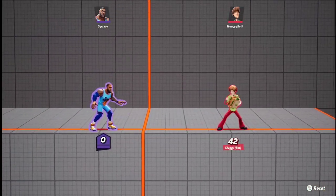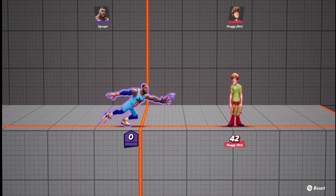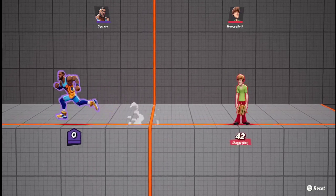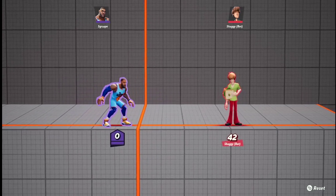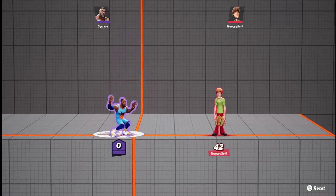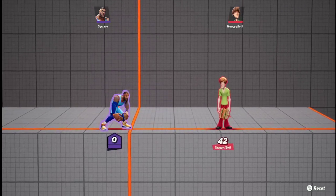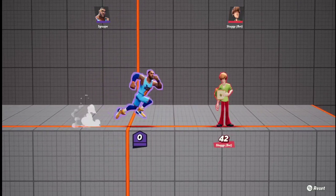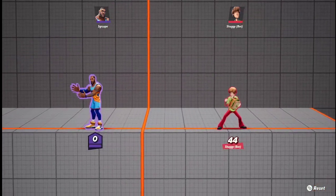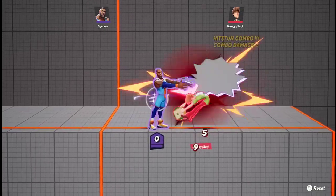He also has a whole move kit without the ball. When you don't have the ball, his side light is different — instead of a jab it's like a scratch, as if he's trying to grab the ball. His up light is also different, like a slap. His D light is like a smack — it's pretty slow but pretty powerful. His neutral has him kind of scream 'foul,' and you can charge it for more force.